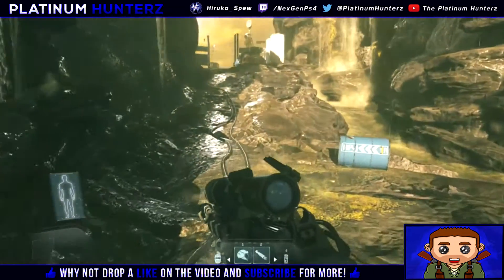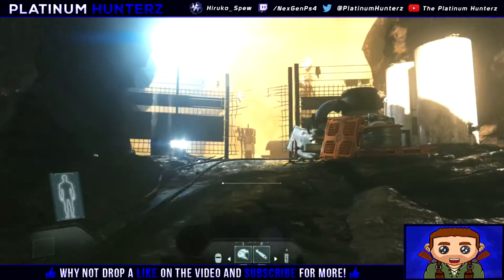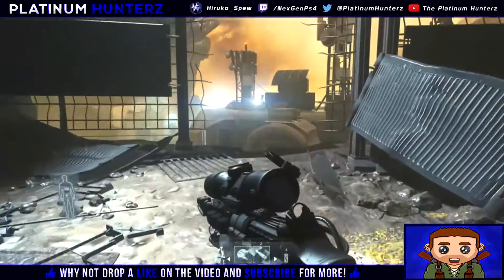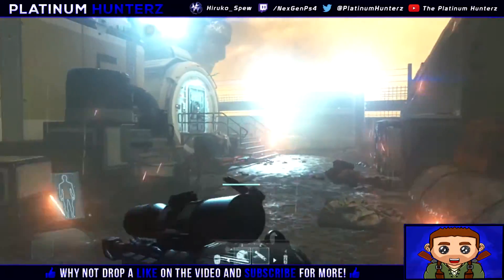The good thing about this is that you're going to get to this first checkpoint right here. Right after you get dropped off, you walk a little bit, and then you get to this part. Instead of going with your teammates to the right, you go to the left, and there's a weapon vault, and the weapon should be in there.